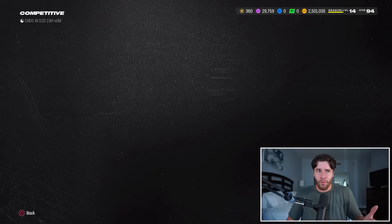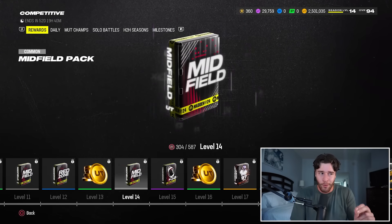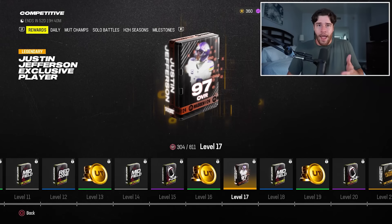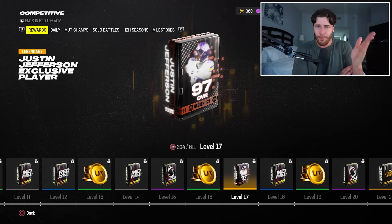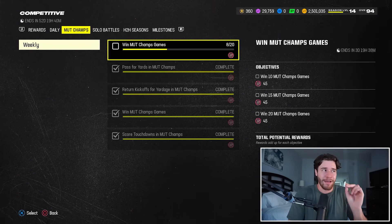So how do we get Justin Jefferson? We're going through the competitive field pass. When we get to level 17, which is the equivalent of 811 CP, that gets you JJ. I'm personally at 300 CP right now, almost halfway there, and this only came out a couple of days ago. Let's take a look at how much competitive pass points we can get by completing each of these missions.